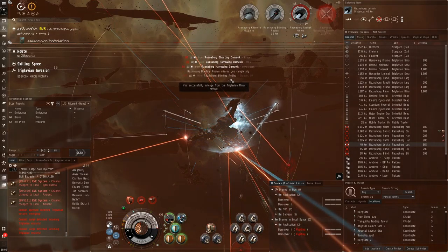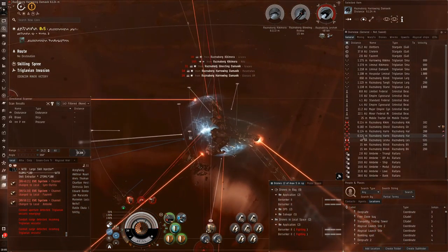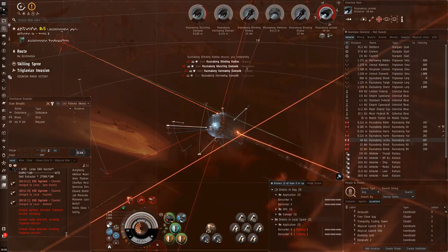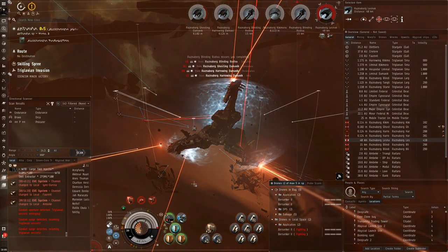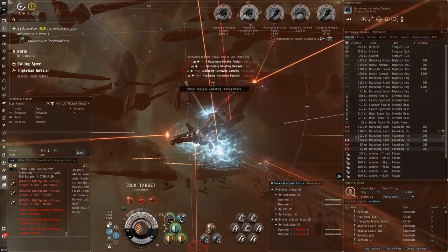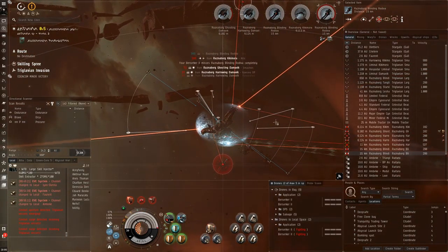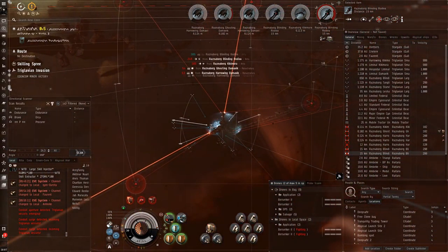We've got the remaining emerging conduit left and it's going pretty well — we're getting a lot of battleship waves. These high-grade Crystal implants really do help taking out these ships because they boost my shield boosting significantly — I think it's about 25% more. It's a very useful tool; I'm using active tank here, which in my opinion is a lot better than passive tank. I'm never in doubt about running out of capacitor, getting six-cycle shield boosts as you can see here.